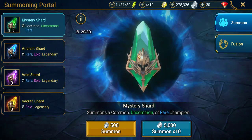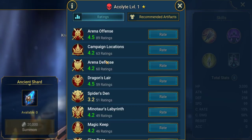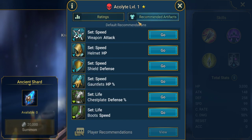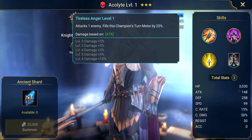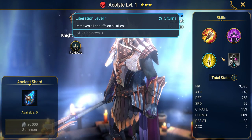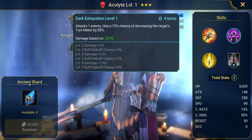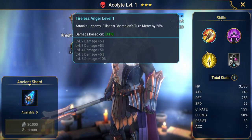Hopefully you get lucky — let's just do a little shard pull here so you guys can see what kind of stuff we can get. We got a rare — we got an Acolyte. He's got pretty low ratings. Recommended stats are HP, defense, speed. He's a support champion. His skill has a 75% chance of decreasing the target's turn meter by 50%, removes all debuffs on all allies, and increases ally attack in the arena by 30%.